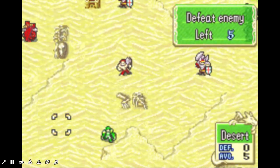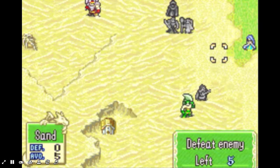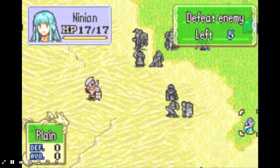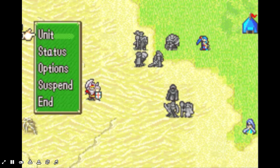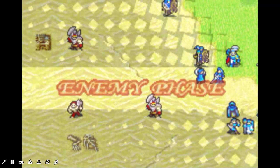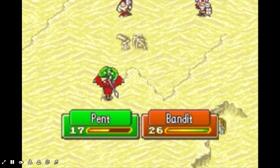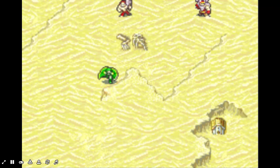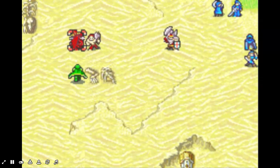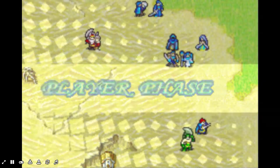What do you got, just a hammer? Actually, we kind of mopped the floor in this chapter. We only got like five enemies left. I probably should've brought a Pegasus Knight in this. It's not the end of the world. Bosses aren't gonna move right now. Pent's only at 17 health.